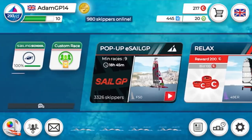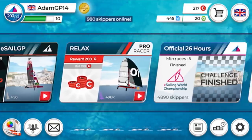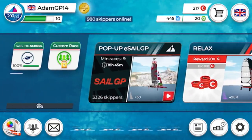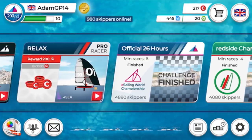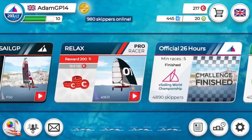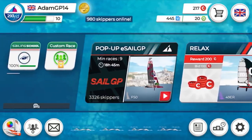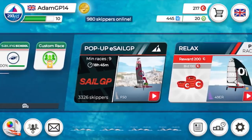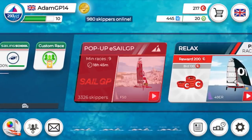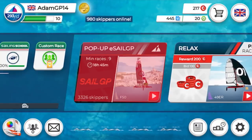Once you're up to speed you can get involved with some racing. Selecting one of the events at the bottom you can enter a race. There are two that have just finished, and there's a Pro Racer going on but you need tokens for that one. I usually go for the free-to-enter events — in this case the pop-up eSail GP, which is exciting.